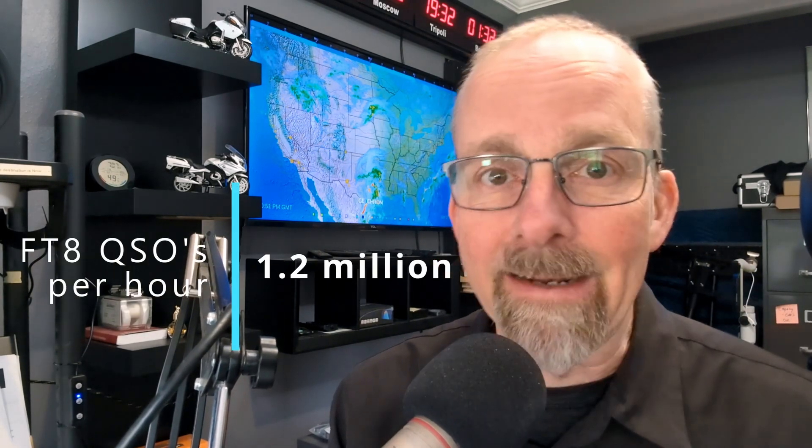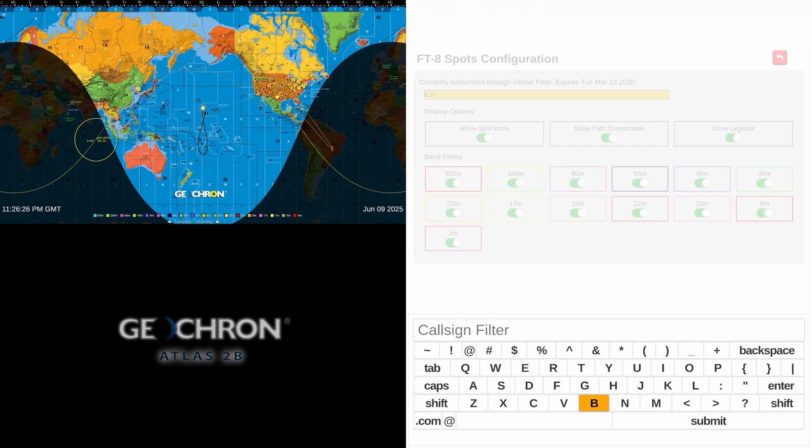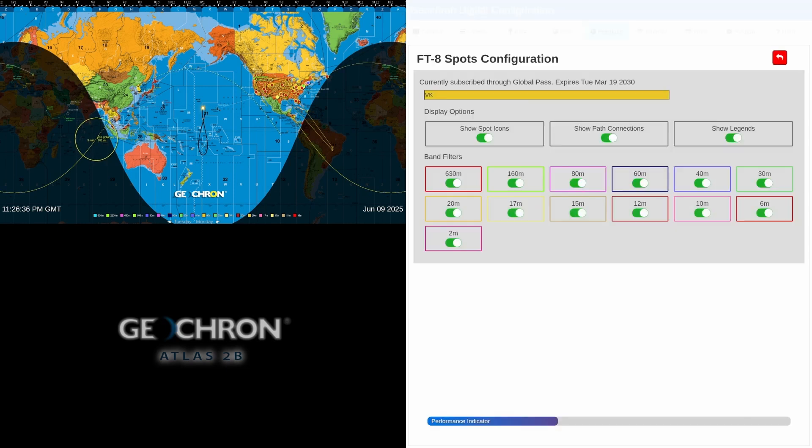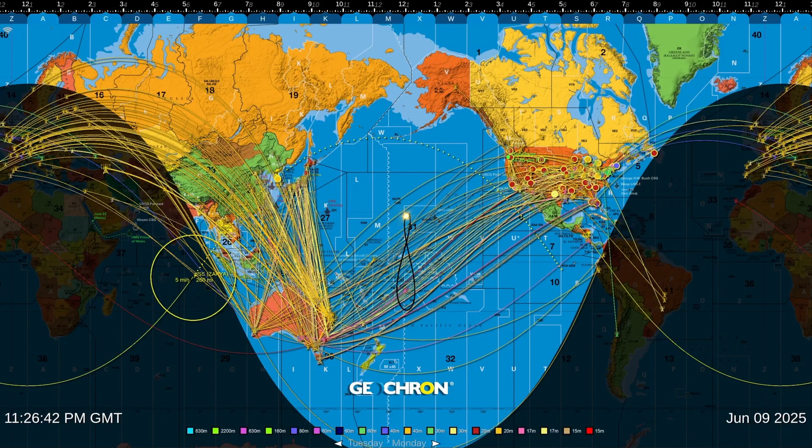With this update, we've greatly expanded the number of FT8, DX, and whisper propagations shown on the map. In FT8, there are over 1.2 million QSOs per hour, and frankly our servers could not swallow and sort that many for you — but now they can. As a result, you'll see faster load times, more animation, and tools like call sign filtering will work much better because our live data set has grown by a factor of 10.